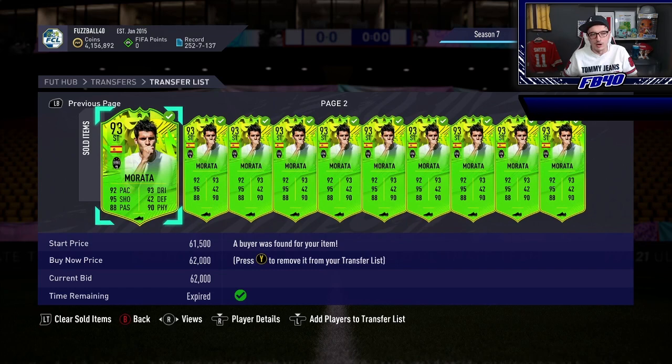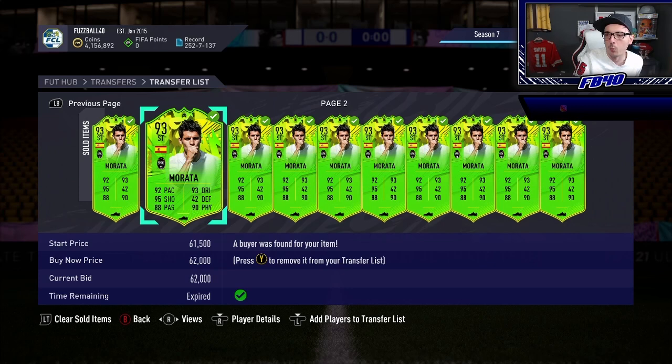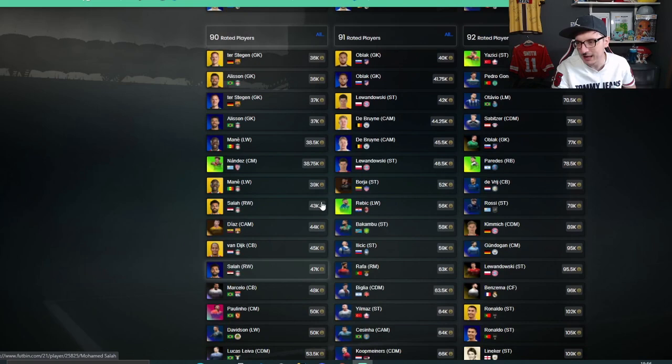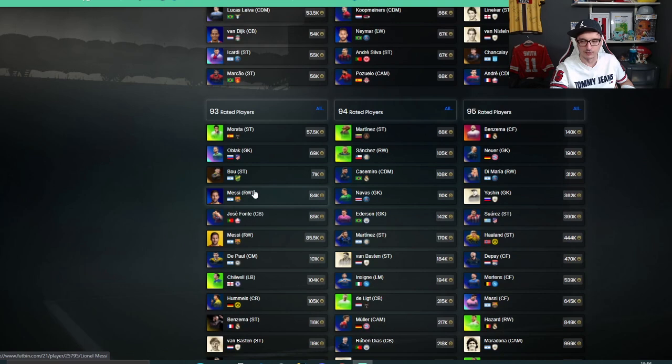We've got loads of Moratas we sold today for 63,000 coins and some Martinez's sold for 68,000. We bought the Martinez's and Moratas for around 50k maximum to make profit out of them. Every day at 6pm we get supply of these Path to Glory players, and Morata and Martinez are two that have held very, very cheap. I want to show you why I always tend to buy these.